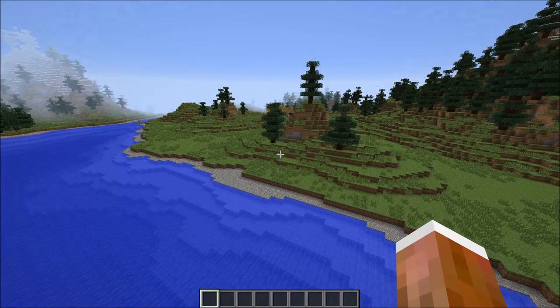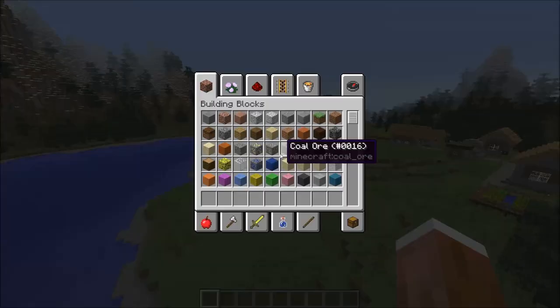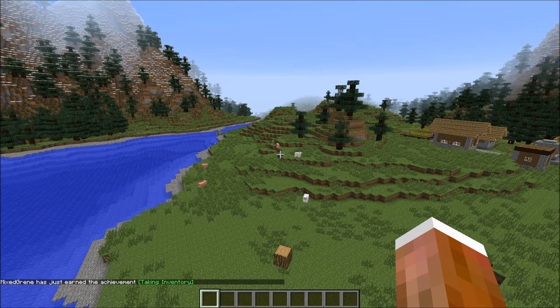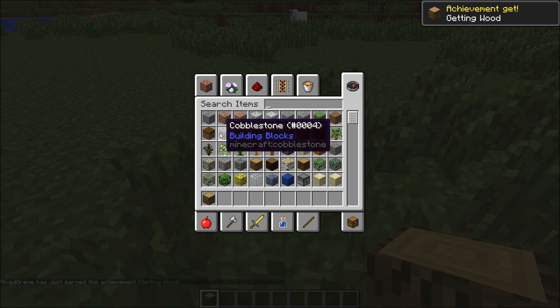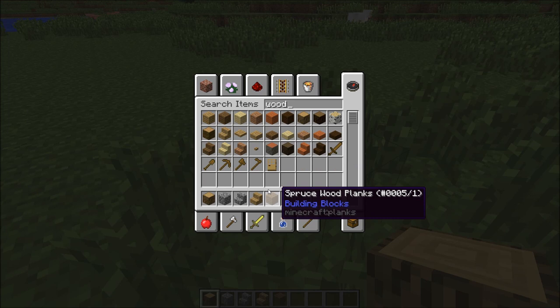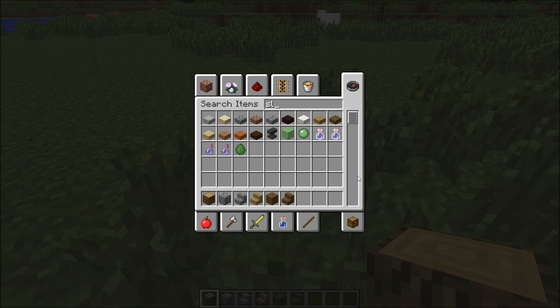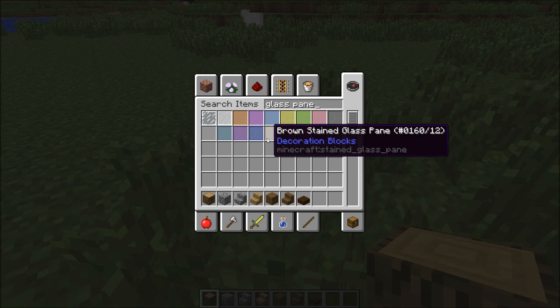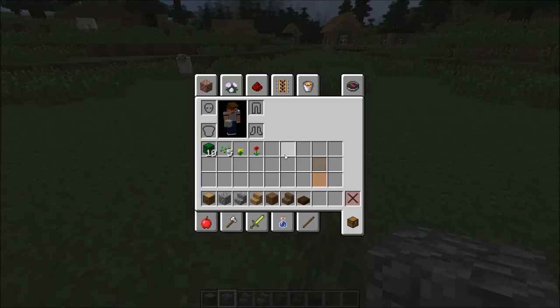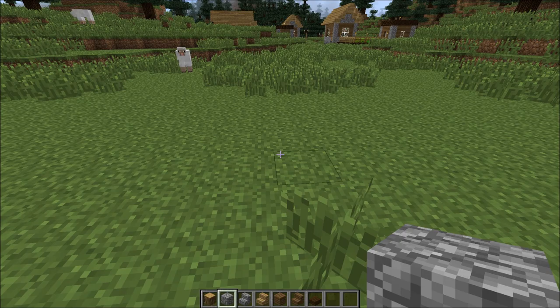Let's get our build started. We're on the snapshot by the way. We'll need stairs, spruce stairs, slabs, and glass panes. For the Nordic style I think orange and this other color are both good — they're both good for medieval and rustic stuff. So let's start a build with cobble.